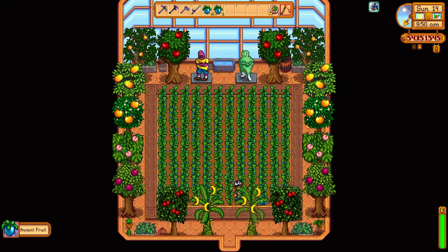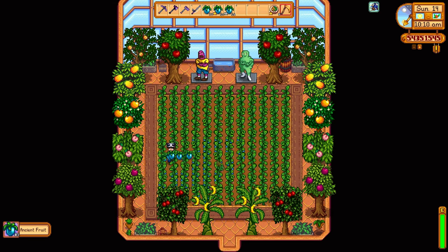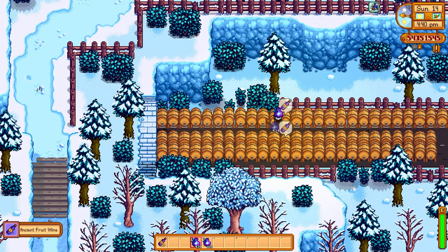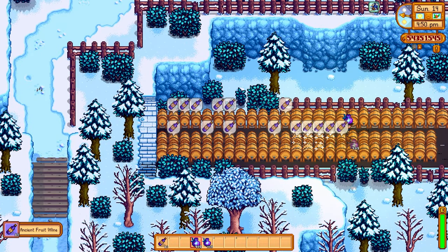Next up I'm going to go into my greenhouse and get my ancient fruits. I just use the greenhouse for the ancient fruits — I don't bother putting these on Ginger Island because there's so much more you can do over there. What I'm going to do is put these ancient fruits through a process and use the fairy dust, which basically eliminates the time needed to get lovely iridium quality ancient fruit wine. As you can see, I just used the fairy dust on the casks with the ancient fruit inside and the fairy dust immediately finishes the cask process.